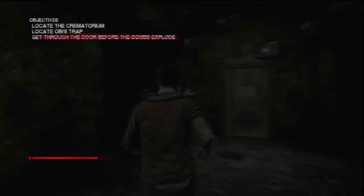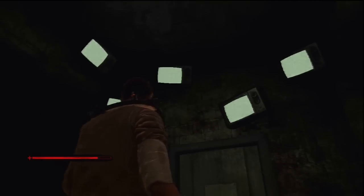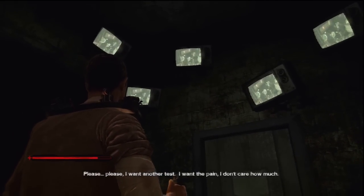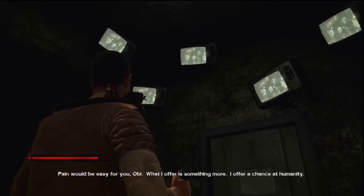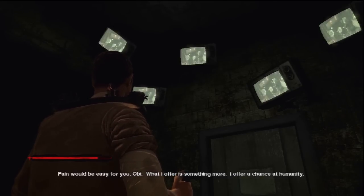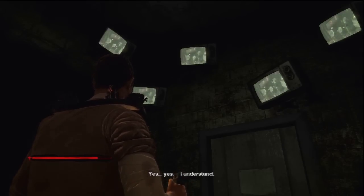If you turn left in here you will see pig head. Head back over here and the TVs will turn on. In-game dialogue: Please, I want another test. I want the pain — I don't care how much. Pain would be easy for you, Opie. What I offer is something more. I offer a chance at humanity. Yes. I understand.